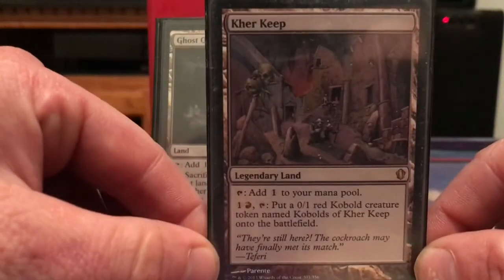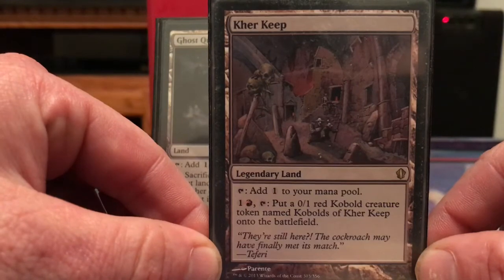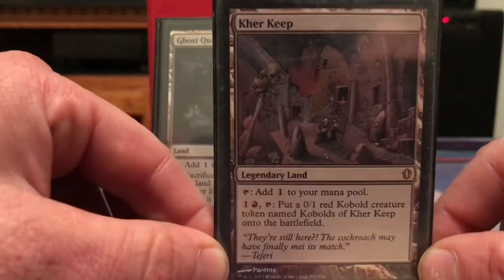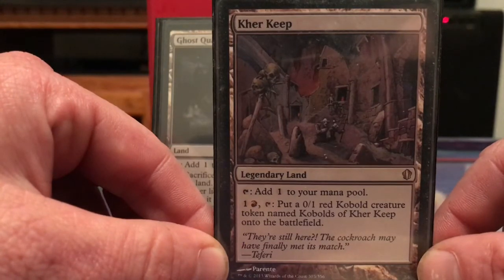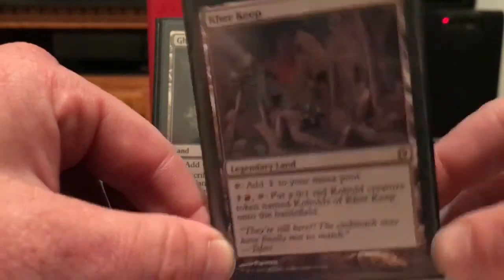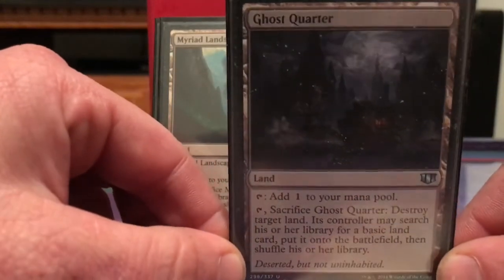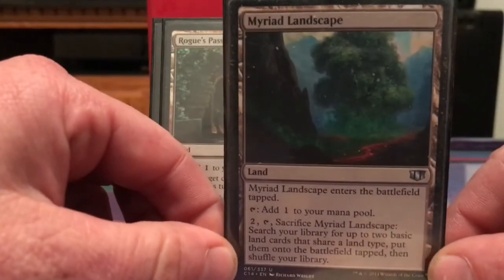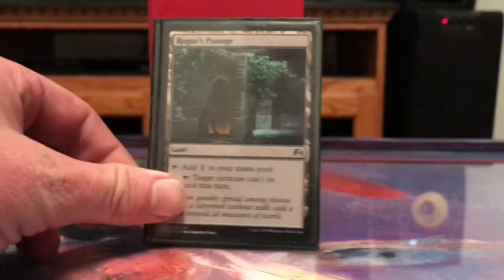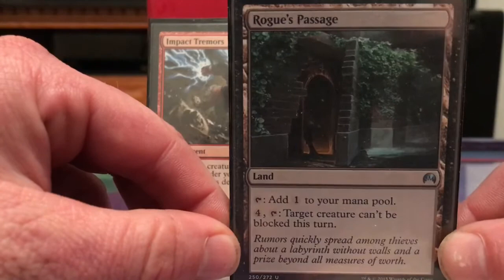Kher Keep lines up with a card I'll mention in a moment — Cloudstone Curio — so I can put a Kobold in and return another creature to my hand. Ghost Quarter lets me blow up a land. Myriad Landscape is a little land ramp. Rogue's Passage makes a creature unblockable.